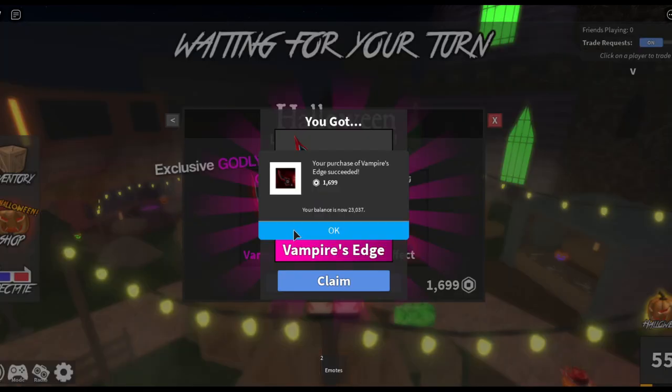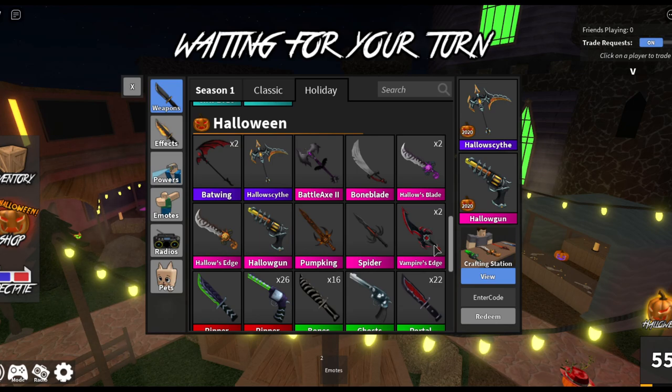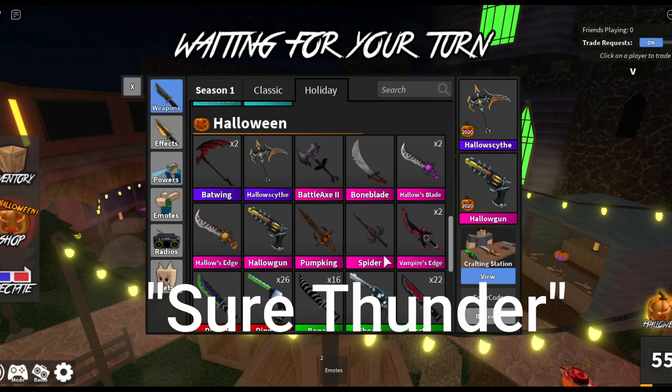There we go — Vampire's Edge. I will be giving away this Vampire's Edge right there. All you gotta do is comment down "Sure Thunder" — on screen, just comment that. I will heart your comment, and that means if I heart your comment, you've entered the giveaway.